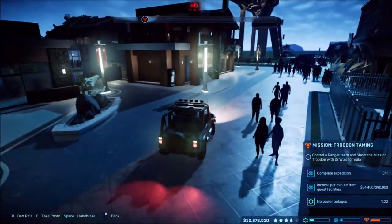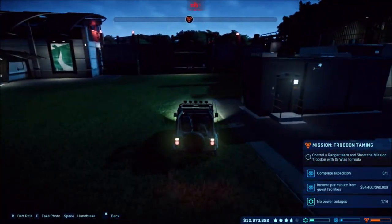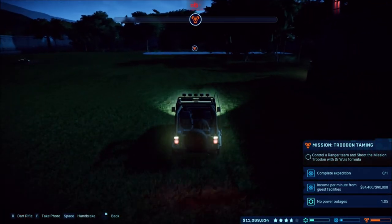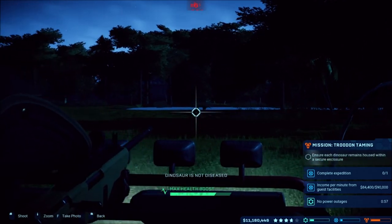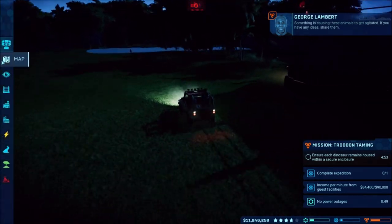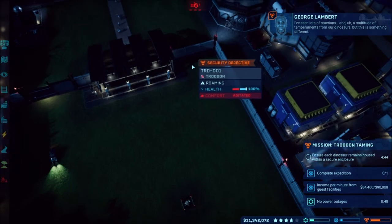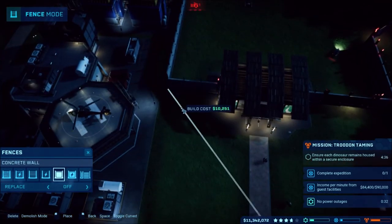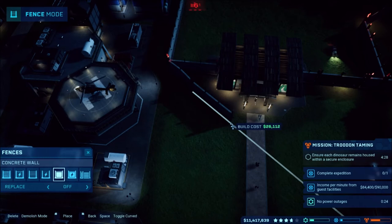Of course our security one - we have to control a ranger team and shoot the mission troodon. So I assume that means I need to drive it. I don't think it really matters but - oh snap! See if we can drive through in between the buildings here. And I did it. I'm absolutely horrible at driving. Let's go in here. Something that's causing these animals to get agitated. This one's agitated and sure remains housed - five minutes. Oh, it's already attacking the walls! Oh no, oh no - too close to dinosaur.